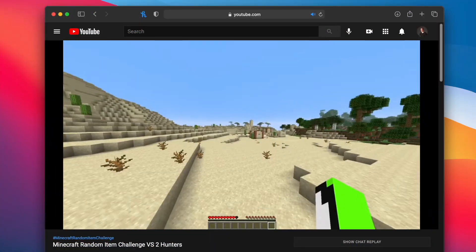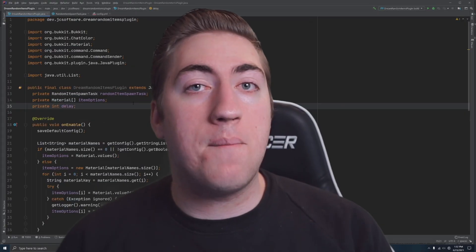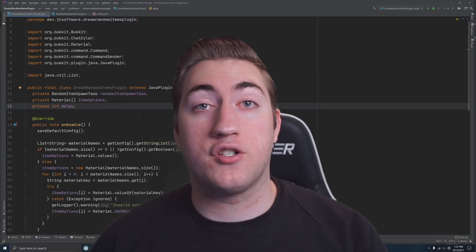I'm gonna show you how to recreate Dream's plugin from the Minecraft Random Item Challenge video. If you haven't seen the video before, every minute a bunch of random items are dropped at every person's feet and the last person alive wins the game. Now let me walk you through how the code actually works.